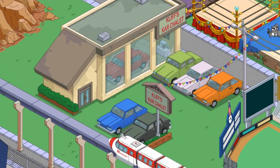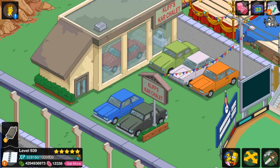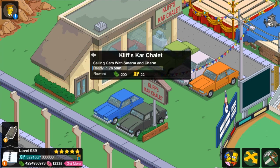For some reason, the monorail doesn't make a noise when it goes by. I don't know why. Again, I'm on Bluestacks — maybe it's just broken. Cars! Selling cars with smarm and charm. I've never heard the word smarm before. Is that an actual word?